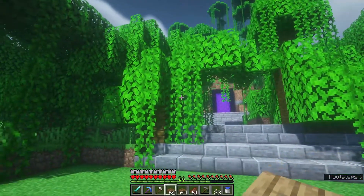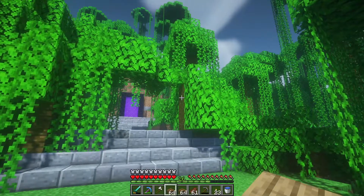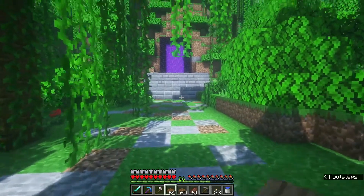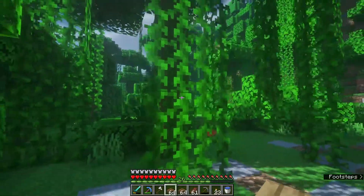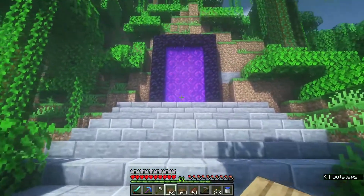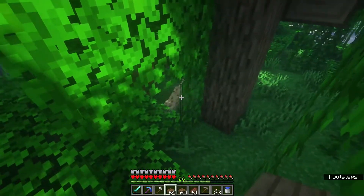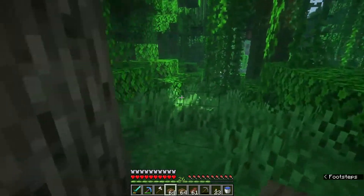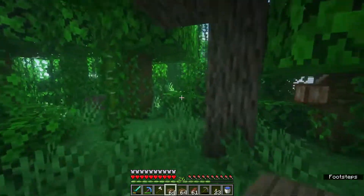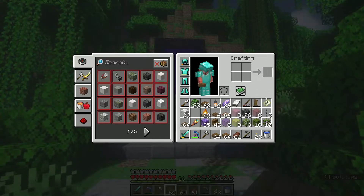I was thinking of doing a different entrance for this but I kind of like how it looks. As you can see I have stairs here and over there, and I did some texturing on the ground. I really hate these vines — I'm going to have to actually get rid of them. Here is the portal. Oh, what is over here? What are these things called — is it a cheetah? They're so cute.